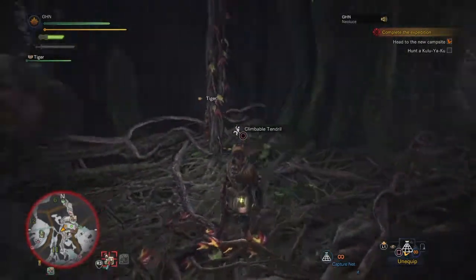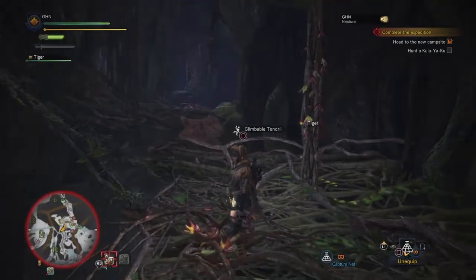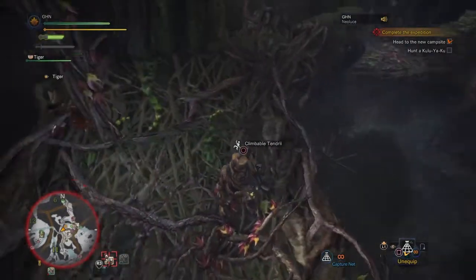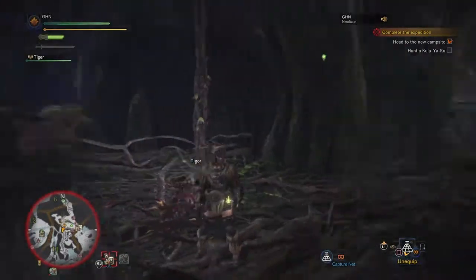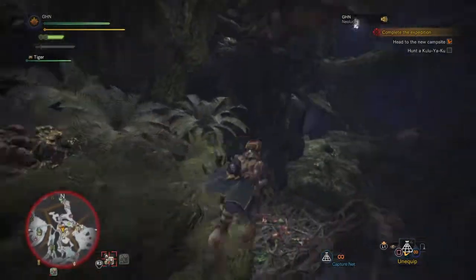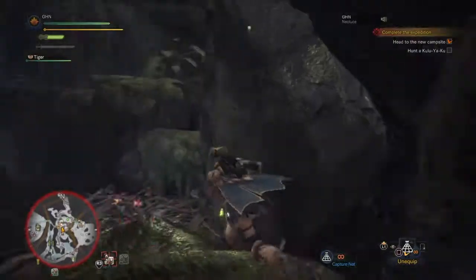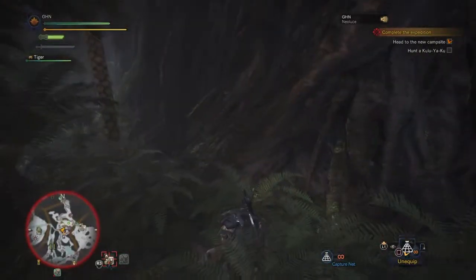I am being targeted by something, or at least I'm in a fight — you see that red ring around the map? That kind of means that I'm being seen by monsters, and I think it is the Kuluyaku but I'm not entirely sure. I'm going the wrong way I think, let me check the map actually.